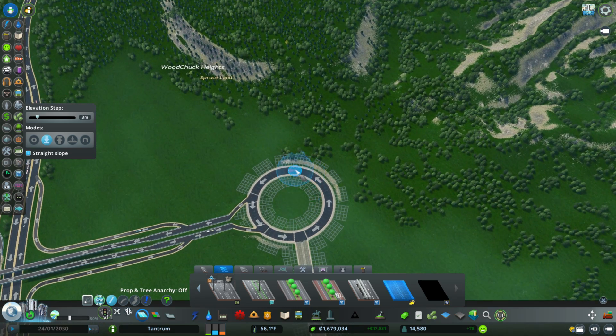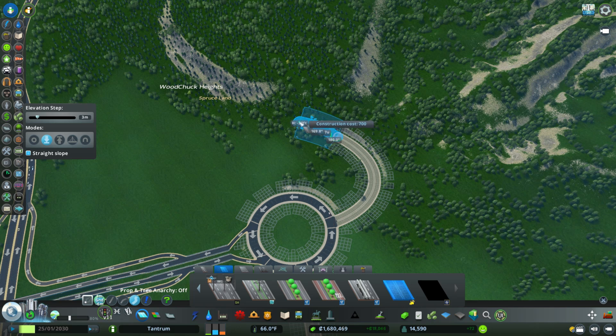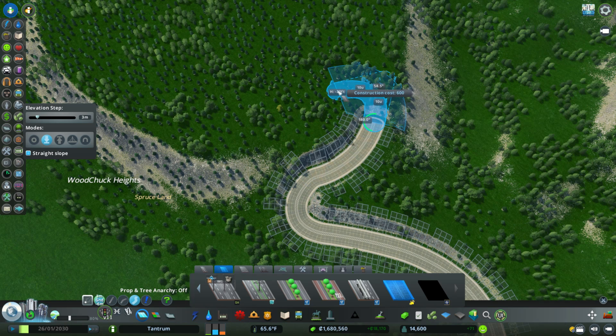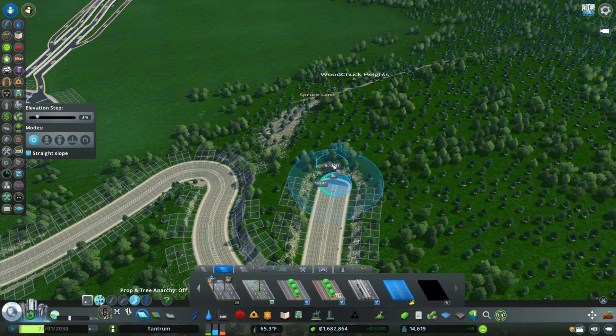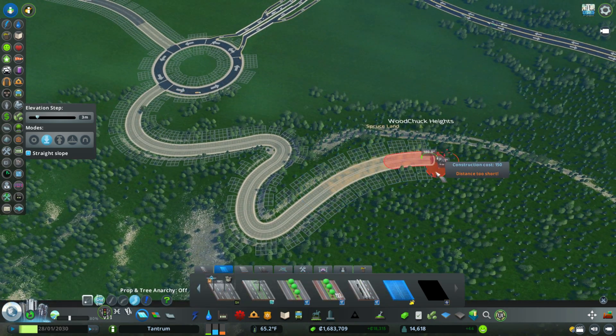We started out with the forest industry road layout, and this is where it gets a little tricky. When you're creating a road layout and you have semis, you can't have a giant straight road because logs are very heavy and semis can't brake as well. So we have this little zigzag road because we don't want our semis to run away. We have the zigzag going up our plateau as part of the City Skylines forest industry road layout.